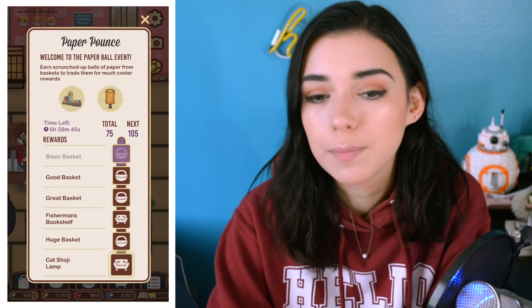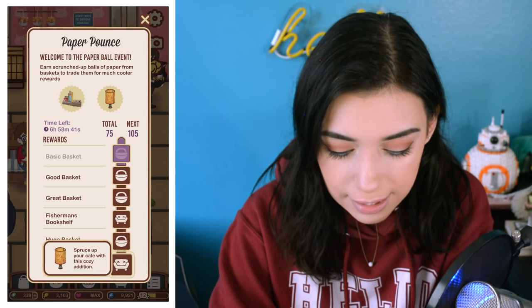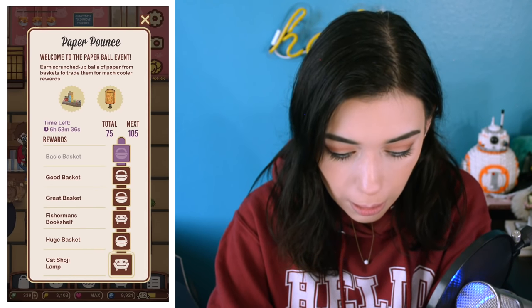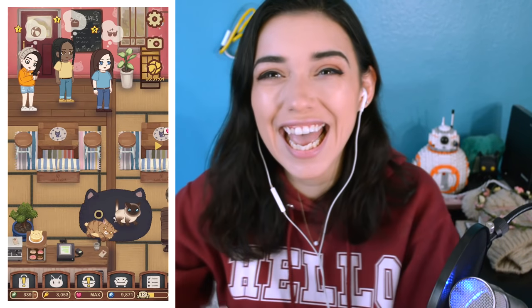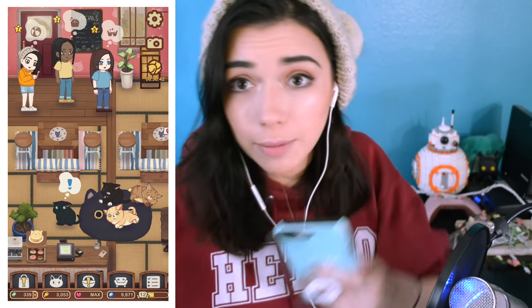And then I got this little cat face rug that looks like Star Lord, and I thought that was cute. This is where I was getting some special items to decorate with if I earned all the way up to here — like a fisherman's bookshelf, cool, I want them. Wait, is that me? That is me! She's wearing a little yellow hello hoodie, little denim shorts, little white sneakers, and her beanie, which I'm not wearing today. Now we're on brand.